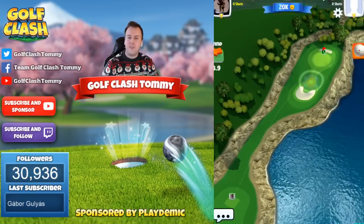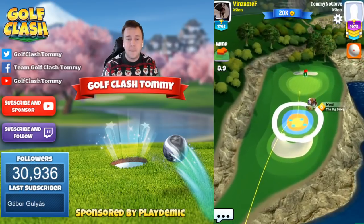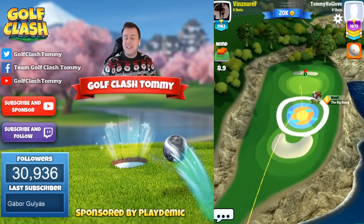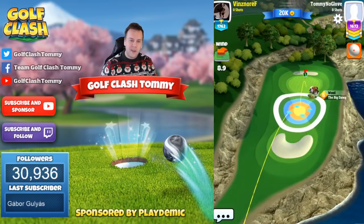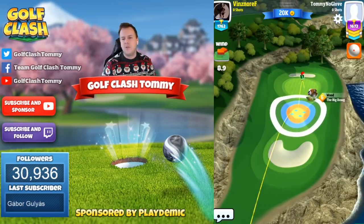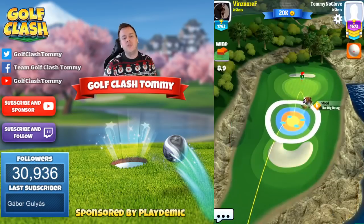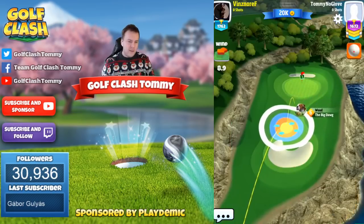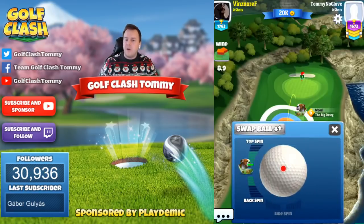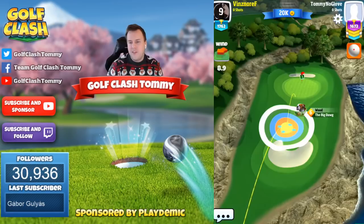Hole number three, par three — as one of the two par threes in this tournament, it's a very tough one. When you play from the front tee in rookie division, you'll find yourself in between clubs when you do the rough bump with basically any type of wind. You might be okay with some sort of crosswind, but if we risk being in between clubs, I'm not going to play rough bump — I'm going to play the fairway bump.